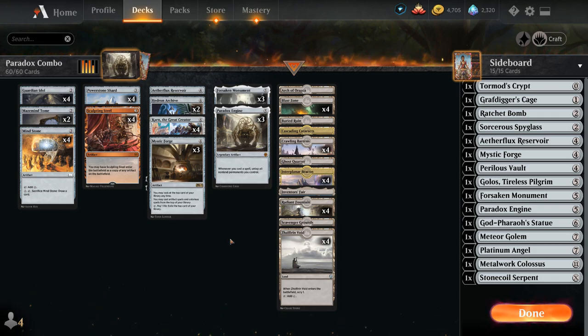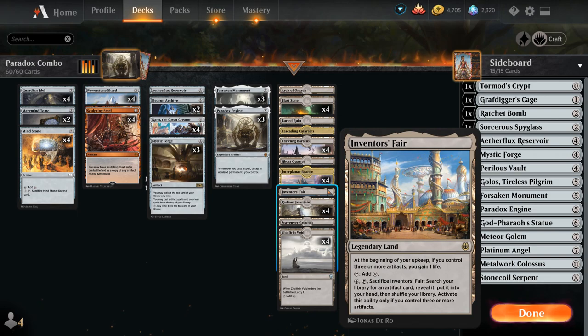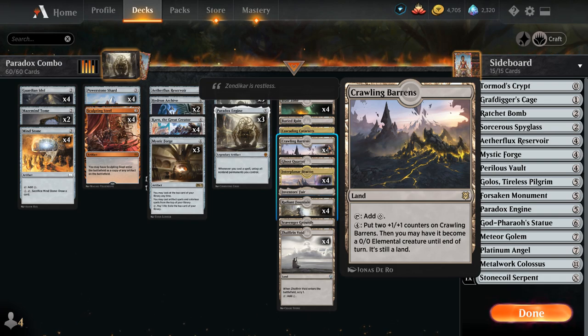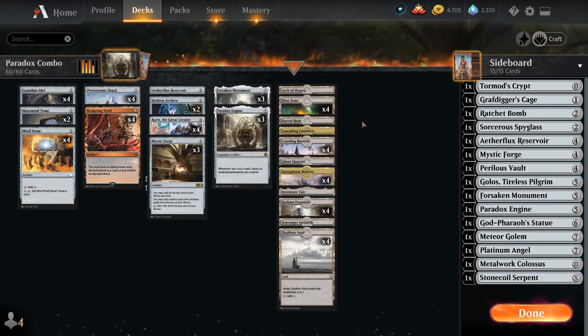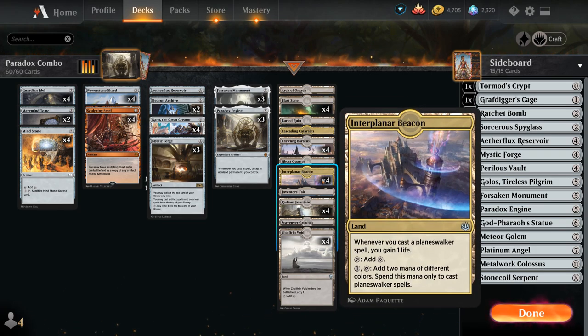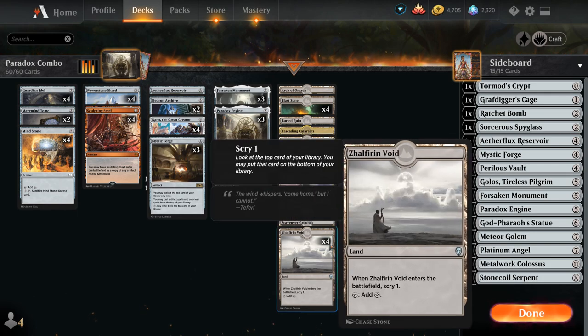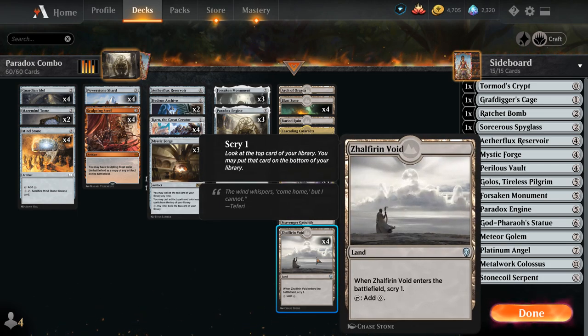We have 4th copies of legendary cards in the sideboard to search up with Karn. The main difference in this mana base from the Colorless Ramp deck is 1 copy of Inventor's Fair, which gains 1 life at the beginning of our upkeep if we control 3 or more artifacts, and can be sacrificed to search our library for any artifact card. We also have 4 copies of Blast Zone for interaction against aggressive decks, Crawling Barrens as a mana sink that can also pressure opposing Planeswalkers, Ghost Corridor to blow up opposing lands, Interplanar Beacon for life gain with Karn, 4 copies of Radiant Fountain which gains 2 life, Scavenger Grounds for graveyard hate, and 4 copies of Zelforn Void which lets us scry 1 — quite important for setting up combo pieces.